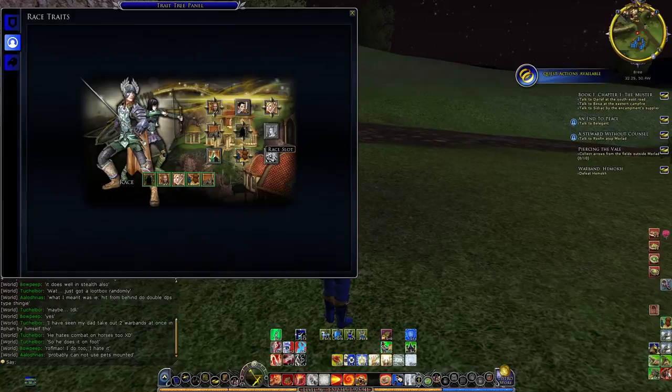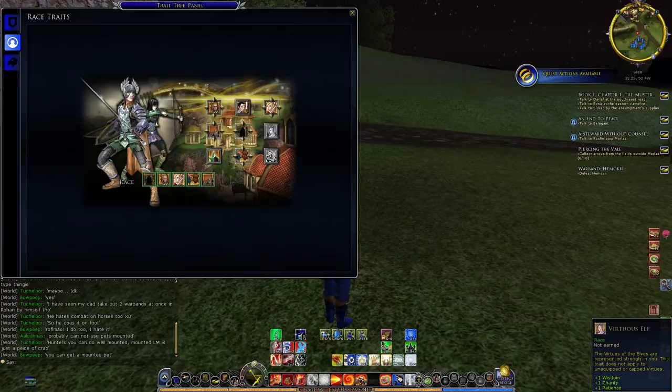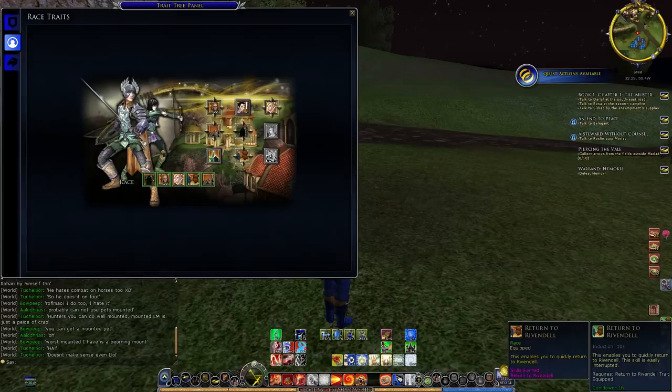This one is an elf stealth, similar to the hobbit one and burglar one, and it decreases your movement speed. It has a 30 minute cooldown. The next one increases some virtues — three of them: wisdom, charity, and patience, all by one. And this one is Alder's Grace, that gives you a parry chance and partial parry mitigation percent. So that's good if you need some immediate defenses. It has a 30 minute cooldown too, like the other races' skills.